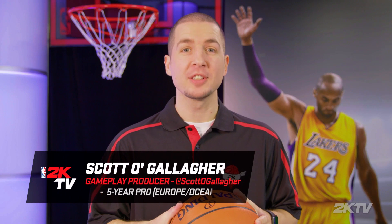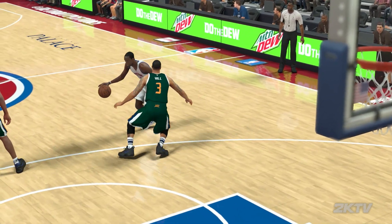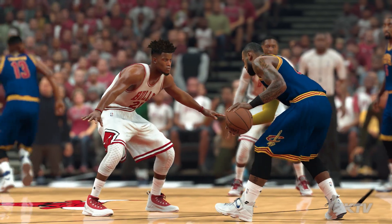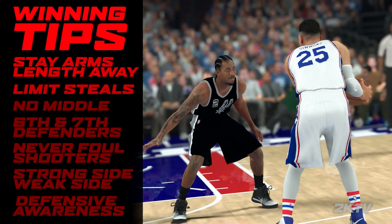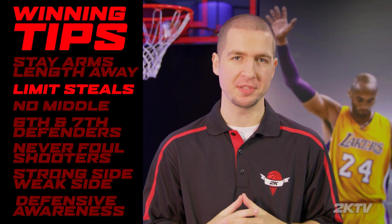What's going on, 2K fans? Scott O'Gallagher here. When talking about on-ball defense, we want to make sure that we're an arm length away. The general principle still holds true: stay in a stance, hold intensity, and move your feet. We want to limit steal attempts and contest as many shots as possible.